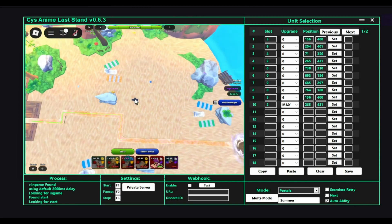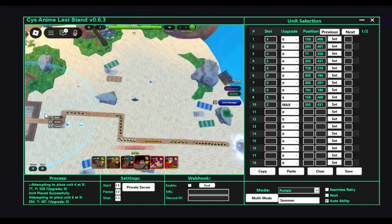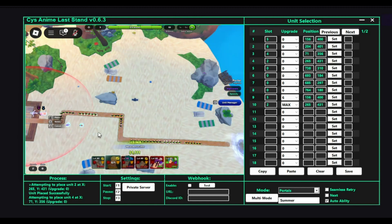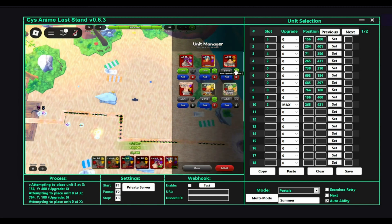For my placements, I placed my Yuta — which is my first DPS — by the back due to the speedy enemies being absolutely insane on this map. They're super duper fast, so I had to place my Yuta all the way back here, which is still fine. He should still be able to handle the enemies from back there. As you can see, my money went up. Then once Yuta clears the first wave of enemies, you place down a Gilgamesh. Gilgamesh will help you retain some order.